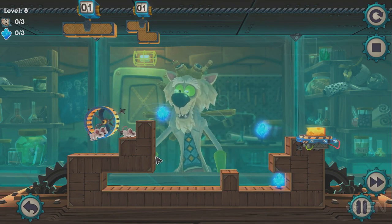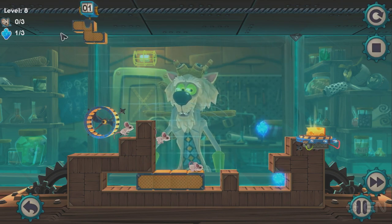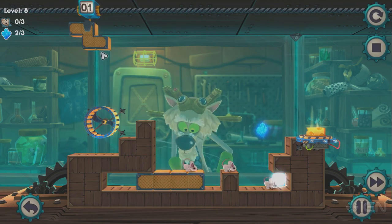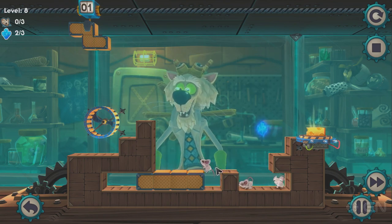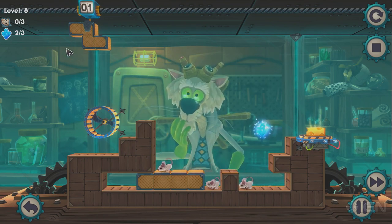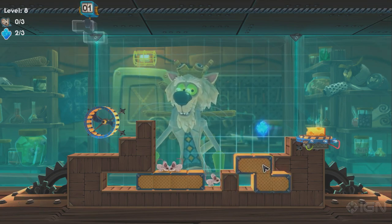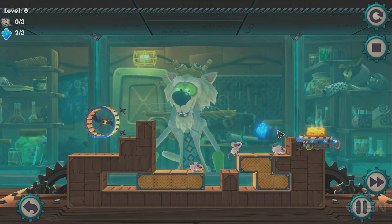As you can see, your basic goal is to guide some mice here up to some delicious cheese. You do that by using these Tetris blocks. The mice automatically walk — I let them go out of this little contraption thing here. And it's up to you to use these Tetris blocks to help them get to the cheese.